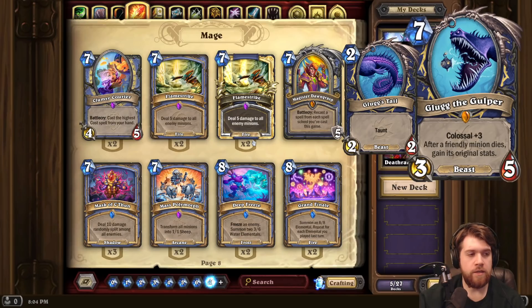So the idea is you play Glug, and they have to punch through all the tails to get to Glug. Glug will gain plus 6/plus 6, making it a 9/11, which is pretty big.